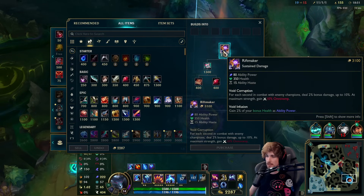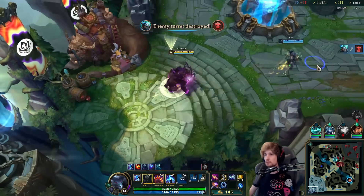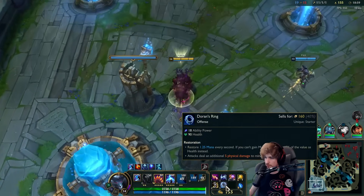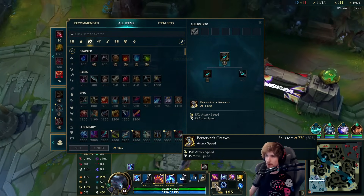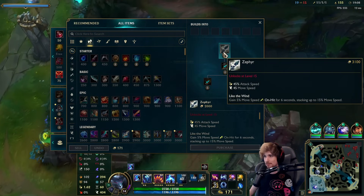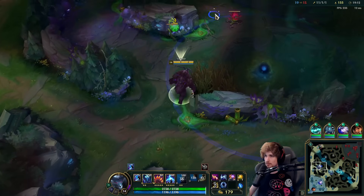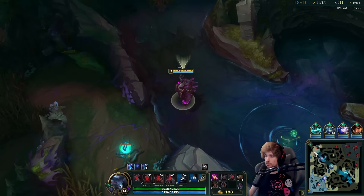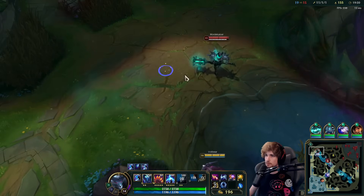Let's go into Riftmaker. After Riftmaker, I think I'm going to go Zhonya then Rabadon's. We have four items now. The fun thing is we can also eventually replace my boots and get Zephyr, although I think Zephyr is not a good idea here. But we'll see once we get to the late game — it's not something I'm going to build if I still have item slots available. Definitely get it last.